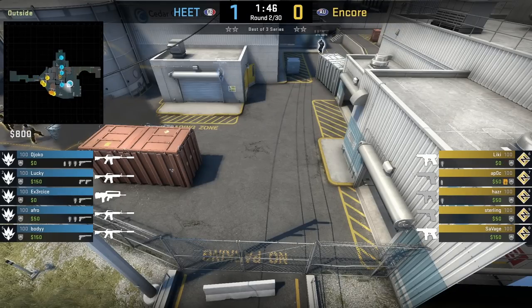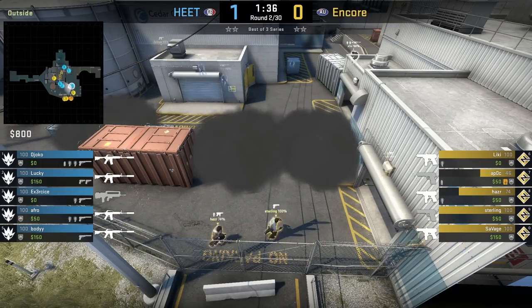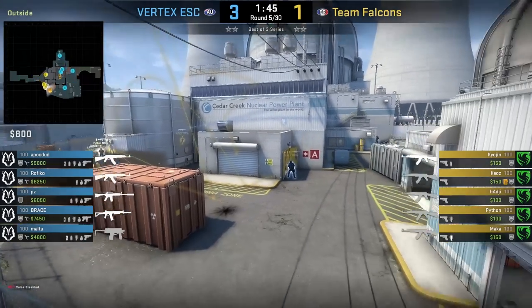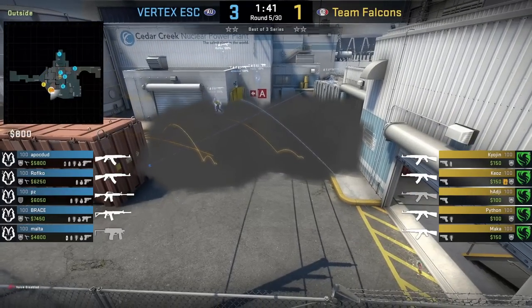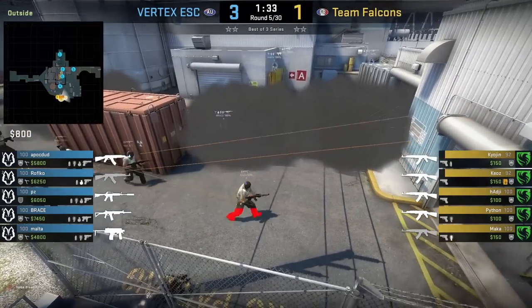This is the standard secret smoke wall thrown from truck — look at the spacing before I show you the deeper secret smokes from Falcons. These smokes go from red to the garage. The ones Falcons throw land a little deeper, giving you more space to maneuver to cross secret.